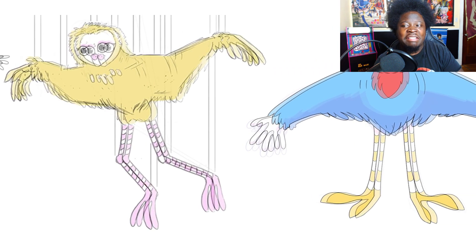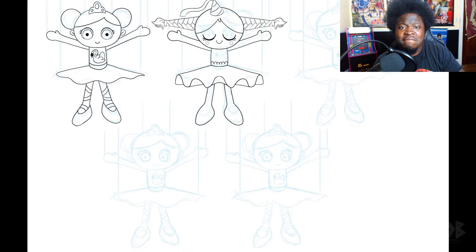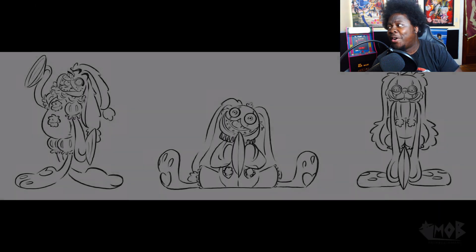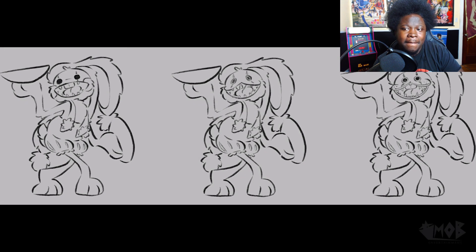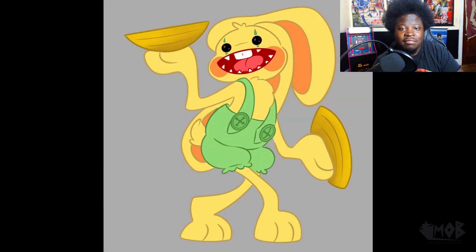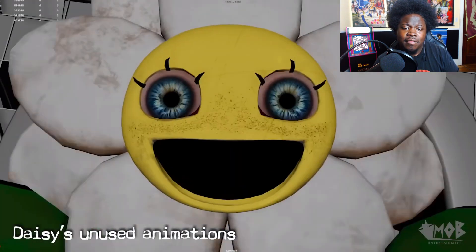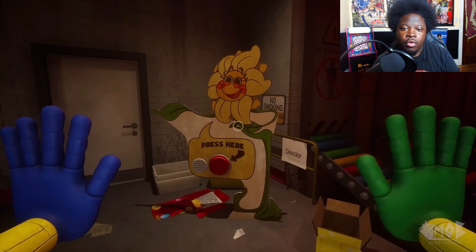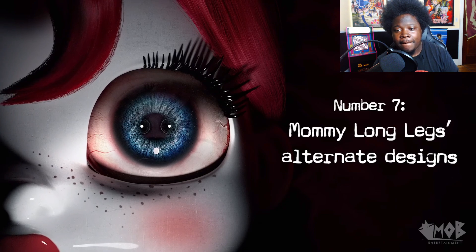They went through seven completely different character concepts for the Musical Memory toy: a monkey, a clown, a fox, a princess, a bluebird, another bird, a ballerina, a ballerina bird, and finally a bunny. They liked the bunny because he had great theming with his symbols and clothes, and his symbols served as a great audio tool as you hear him descending upon you in Musical Memory. After a few slight design tweaks and color variations, they finally got the Bunzo Bunny we all know today. Daisy the Flower wasn't completely absent from Chapter 2 however — we see various art and posters of her throughout the game, as well as a full cardboard cutout with voice lines from Daisy.